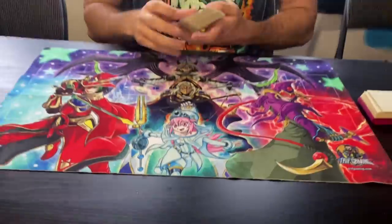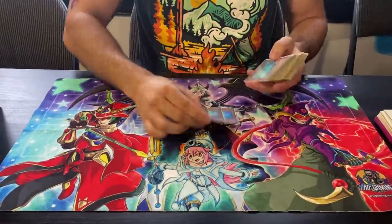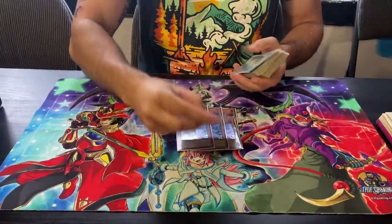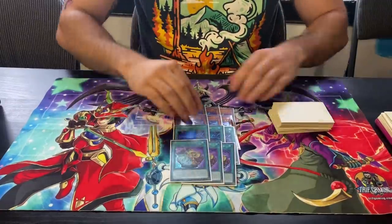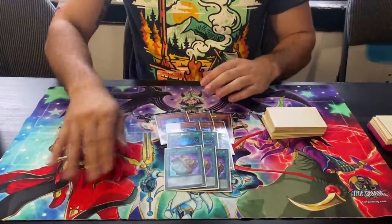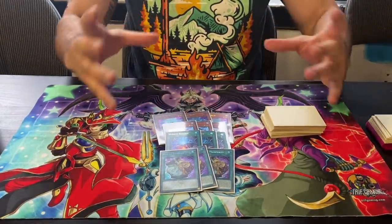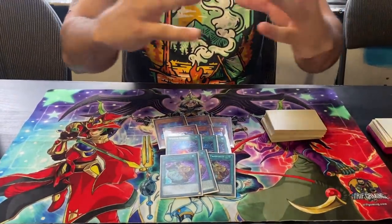With that said, let's get straight into this video. First things first, you want the absolute maxed-out engine of the best Sprights — mandatory, not debatable, not questionable: Prosperity. If you can't afford it, get a job. You need to get these 12, and you want to play as small a deck as possible to always open these cards.